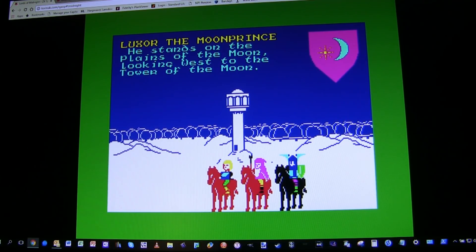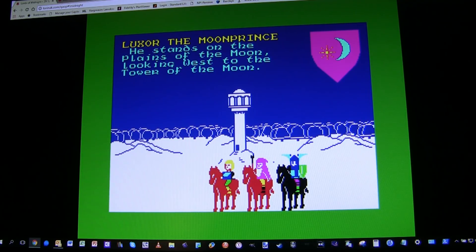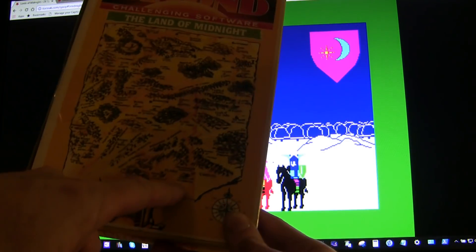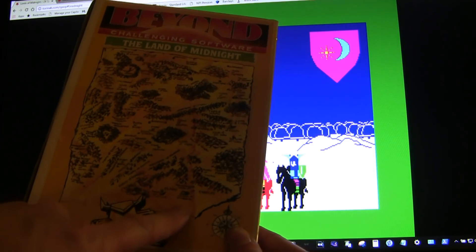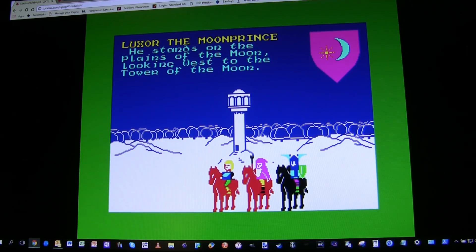Doomdark can be defeated in two ways: you can rally a whole bunch of armies to your cause and go and take him on in battle, or you can send Morkin on a quest to steal the Ice Crown and destroy it. If you defeat Doomdark in battle you've won, and if Morkin takes and destroys the Ice Crown you've also won — and some players will try to do both for maximum satisfaction. Meanwhile Doomdark is trying to kill you and Morkin, and also take control of a citadel right down in the south called Zajikith. If Doomdark reaches and captures it, he wins. That's the computer's objective.